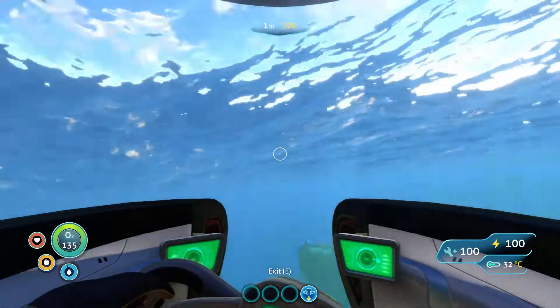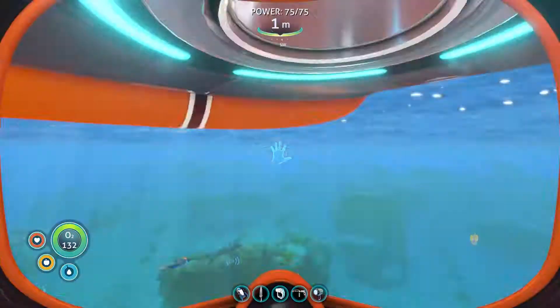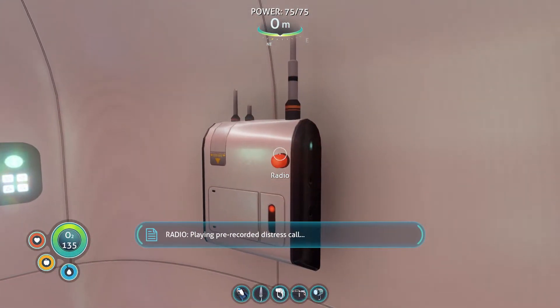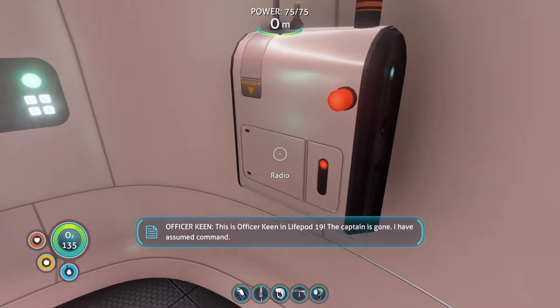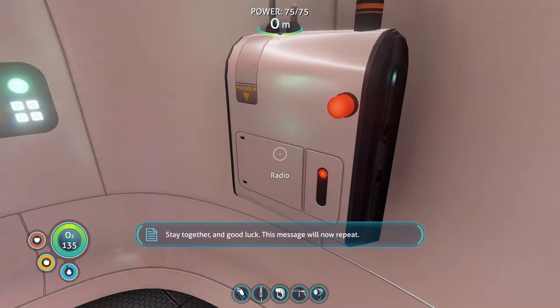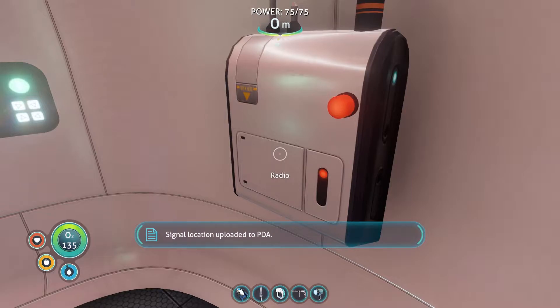There are two items I want to grab, and I want to check that radio message before we carry on. Land re-recorded distress call: 'This is Officer Keenan, Lightpod 19. The captain is gone, I have assumed command. The last thing the captain did was give me coordinates for dry land. We regrouped one and a half kilometers southwest of the crash site. Stay together and good luck. This message will now repeat.' Rendezvous coordinates corrupted. Transmission origin coordinates downloaded. Signal location uploaded to PDA.